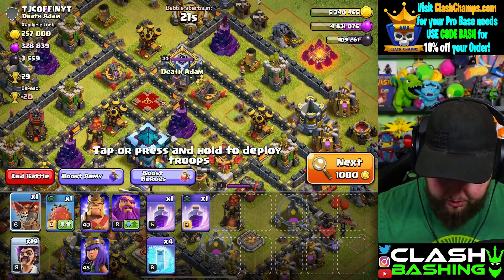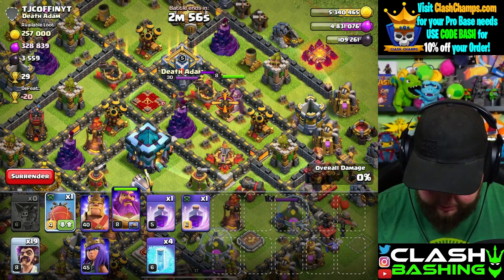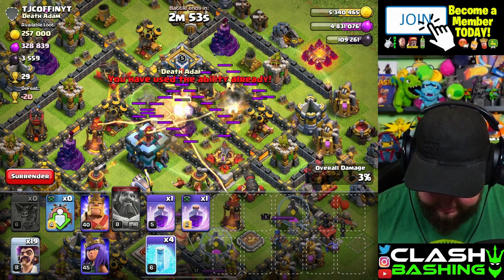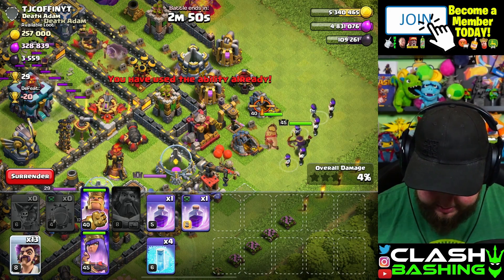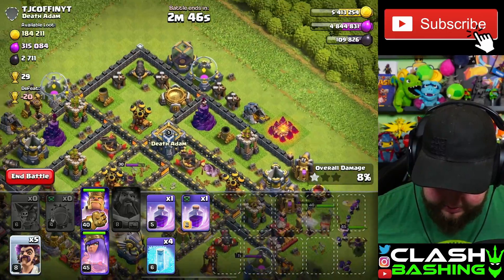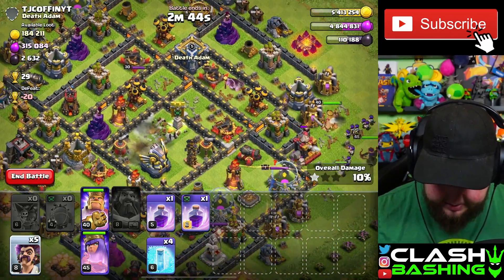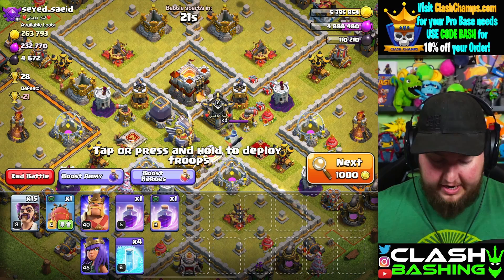Number 20: let's go for a Town Hall 13 - why not! We'll drop that in, drop our wizards in. That's plenty of wizards. Fantastic - we could probably get a little bit more dark elixir but we're not sweating it. 20 down!